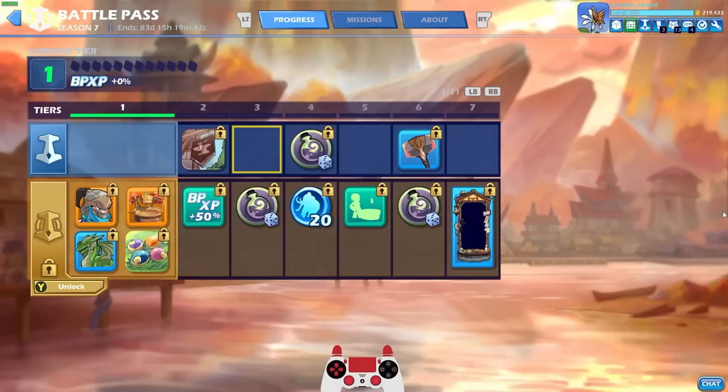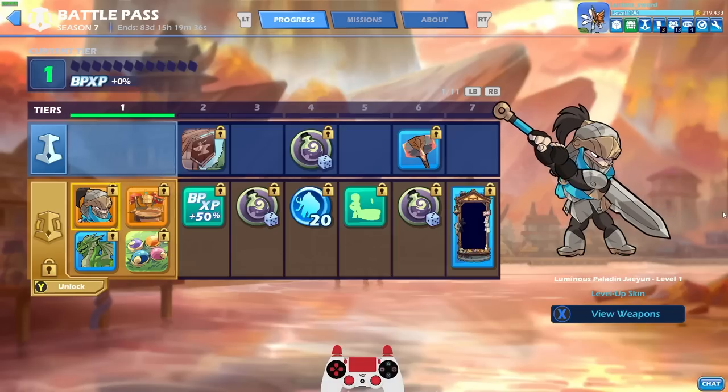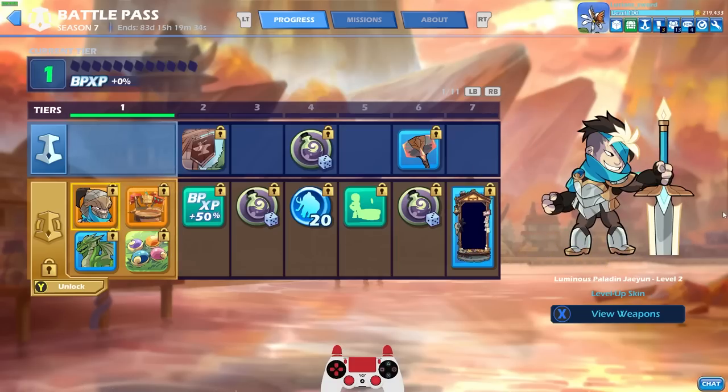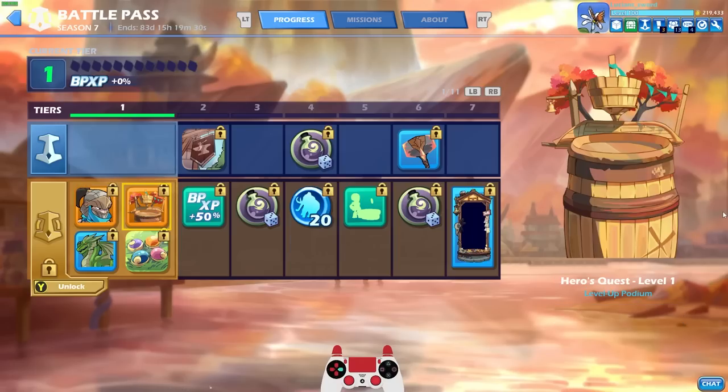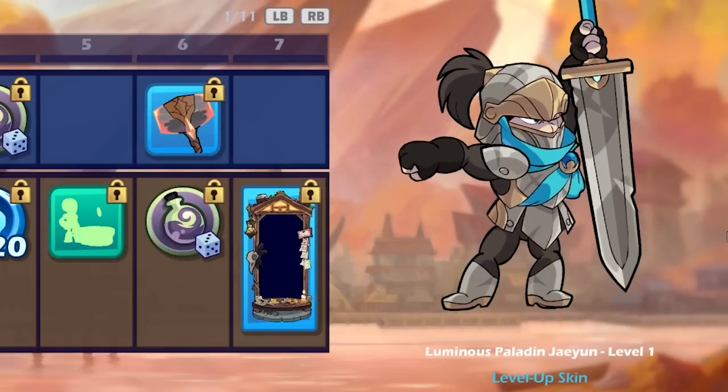Right off the bat, you can see it's the same as before, where we have the free track and the premium track. And I actually need to unlock the premium track, so we're going to do that. And when I unlock the premium track, you get all these things right here, these four items, instantly.